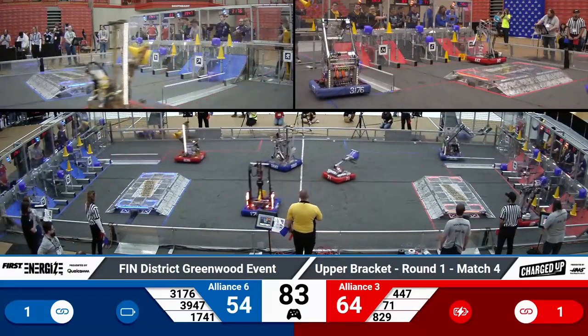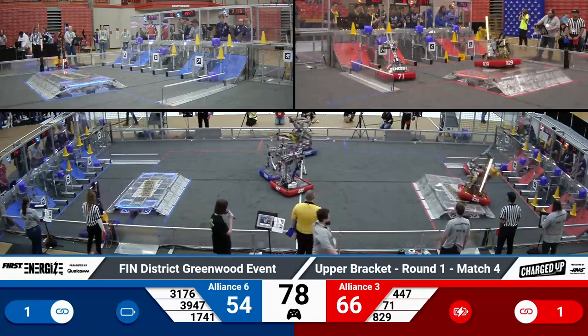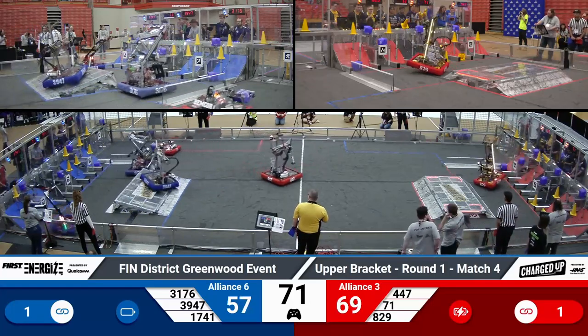3947 has an extra cube hiding underneath that they've deflated — they'll need to get rid of that before they can interact with an additional game piece. 829, the Digital Goats, ferociously tearing into their competition by placing a cone in the high part of their grid.